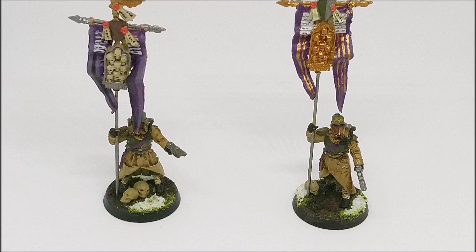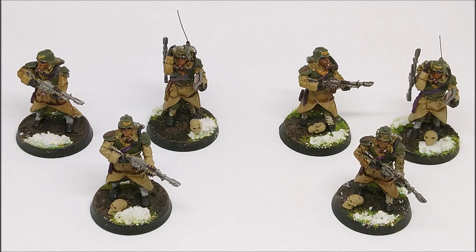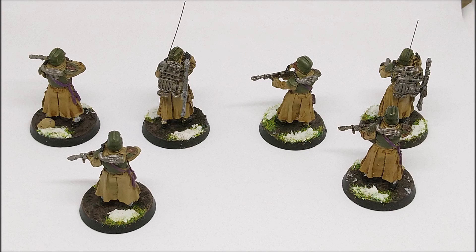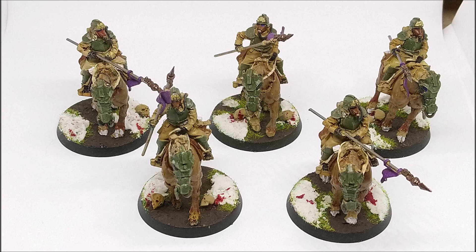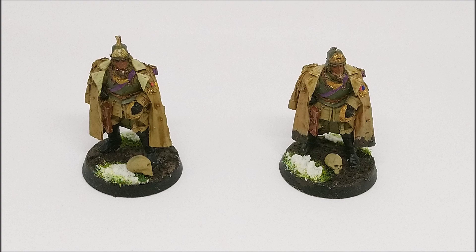The next thing to look at briefly is how point changes have affected Death Corps of Krieg officers. A regular Imperial Guard Company Commander used to be 30 points and is now 35 points. Death Corps of Krieg Field Marshals are the equivalent and have come down slightly — they're also 35 points in 9th edition, but they have everything a regular guard officer has plus a 4+ save. So they're actually better than a regular guard officer for the same points. That's nuts.